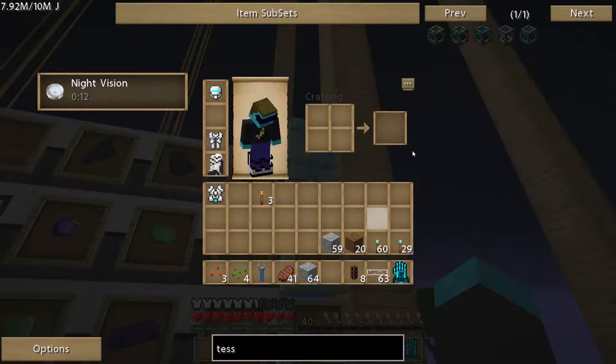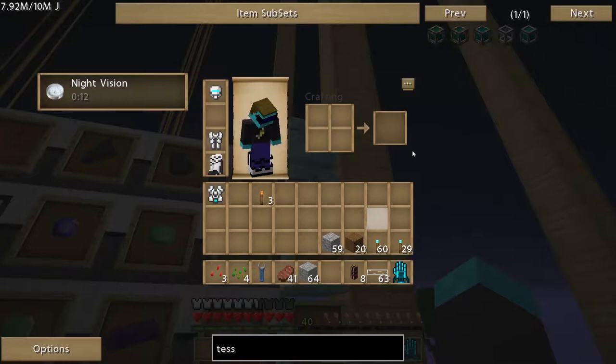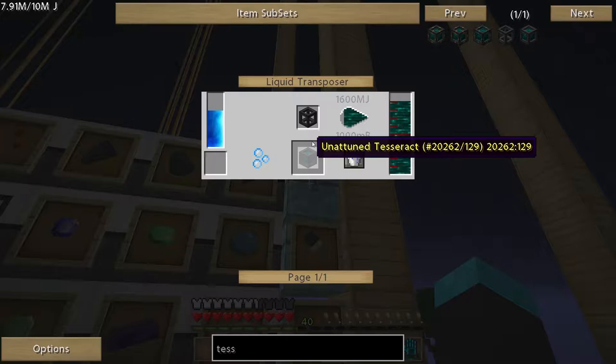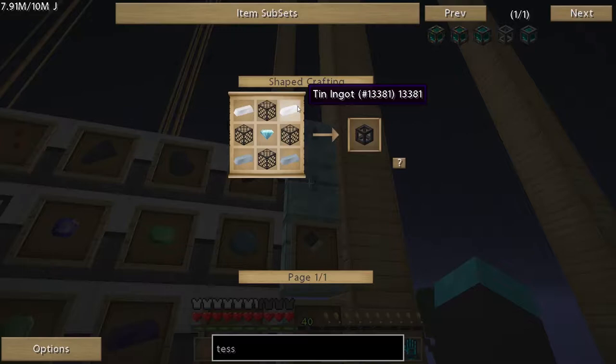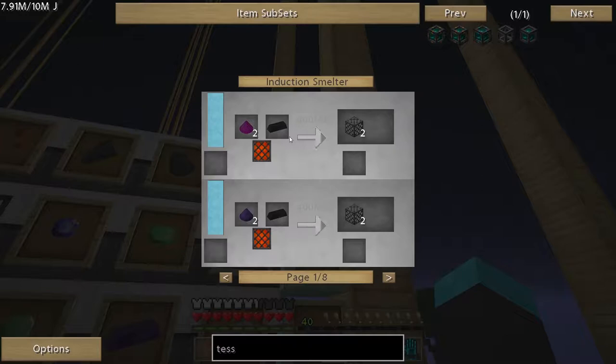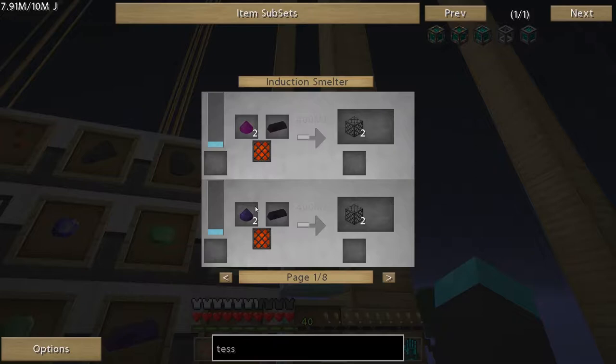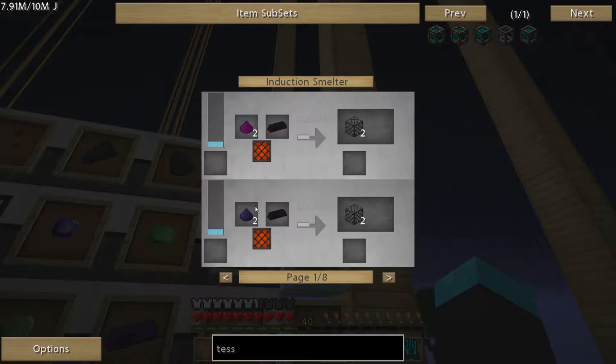We're going to look up the tesseract. This is energy tesseract. I'm just going to start from the beginning — we have to create all these machines. First off we need this, which is tin and a diamond. We need hardened glass. We make hardened glass by putting obsidian into an induction smelter. So first we've got to make the induction smelter — that's the first thing we've got to do.